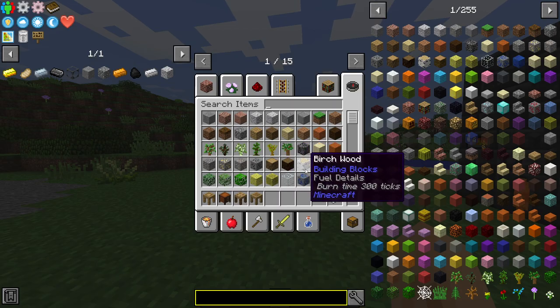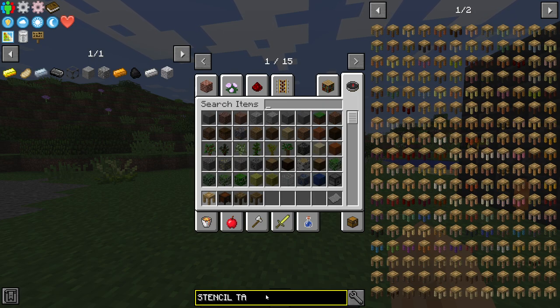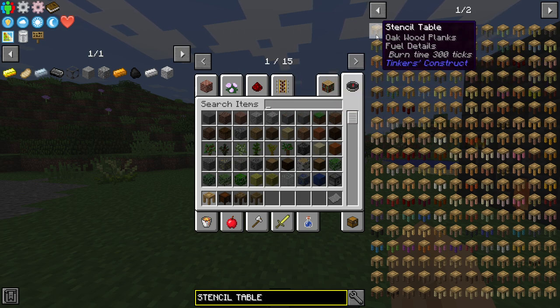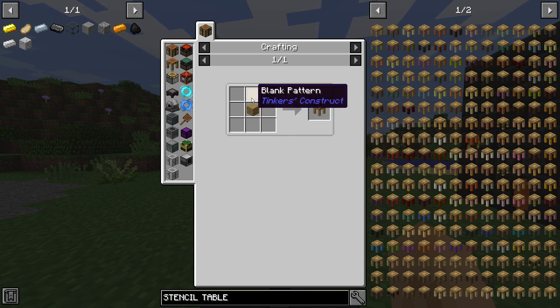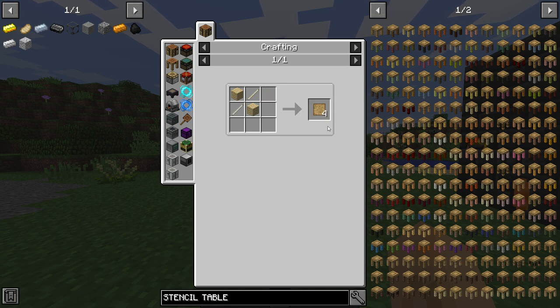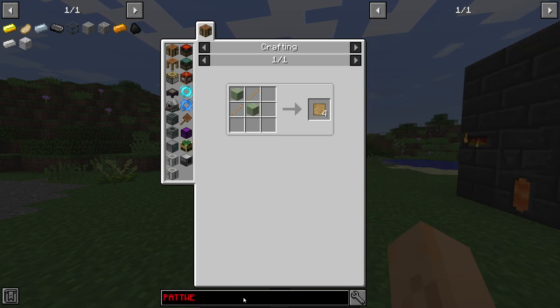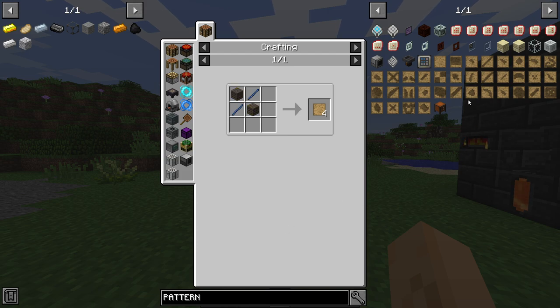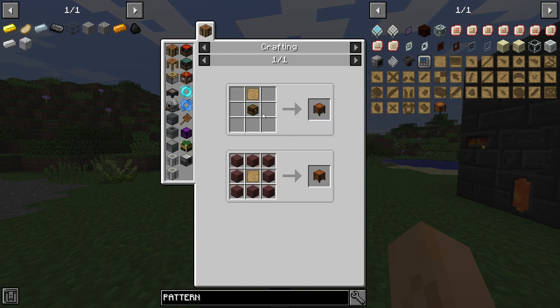So for each of the tables, we'll go through them. The stencil table is simply oak wood planks with a blank pattern on top, which then creates a stencil table. Blank patterns are created from wood and a stick in this variety — it gives you four. The pattern chest holds the stencils that you create later on, so it's very handy to have. It is simply a chest with a blank pattern on top.